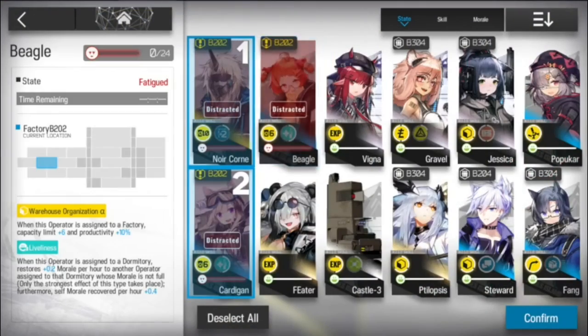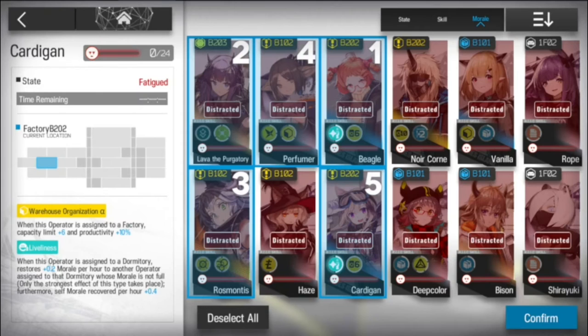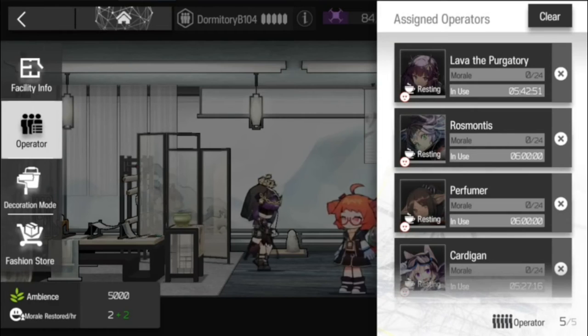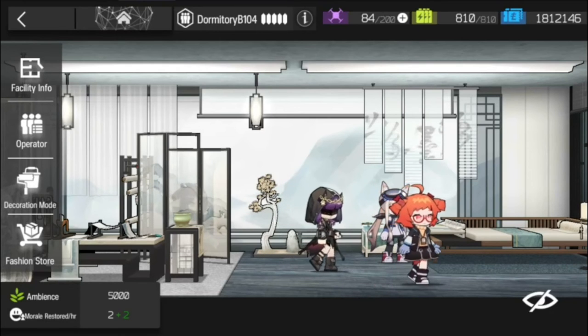But if combat isn't where Beagle will be, she will always be in the RIIC base. As soon as you obtain her, she will have the skill Warehouse Organization Alpha, which increases the capacity of her factory by 6 and makes it 10% more efficient. After reaching Elite 1, her skill Liveliness increases the morale recovery rate of another operator by 0.2 when in dormitories, while also recovering her own morale 0.4 points faster.